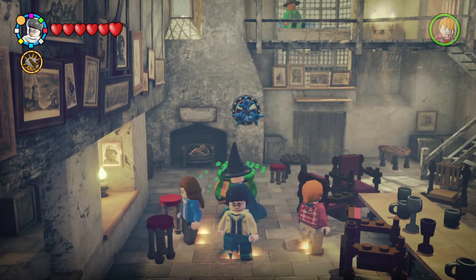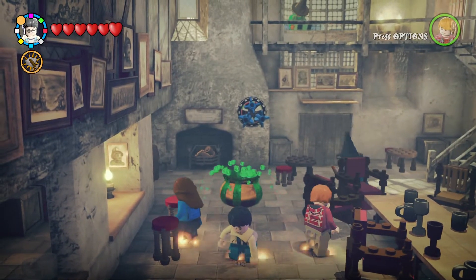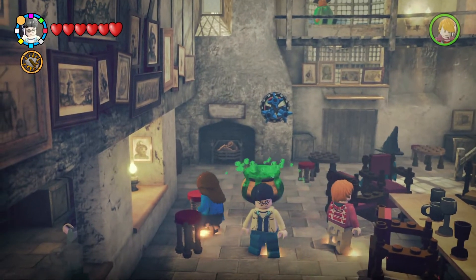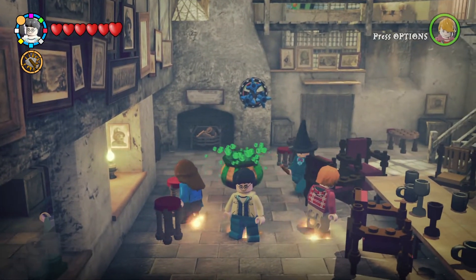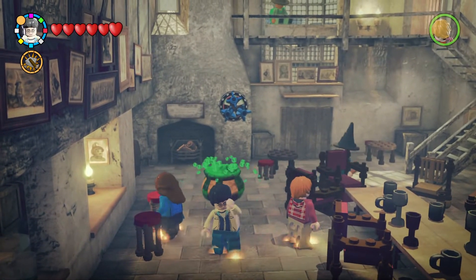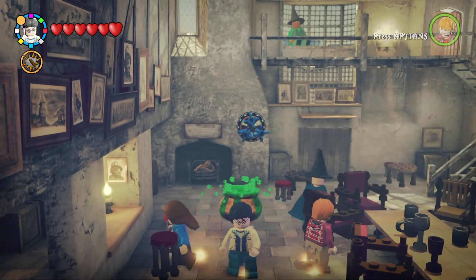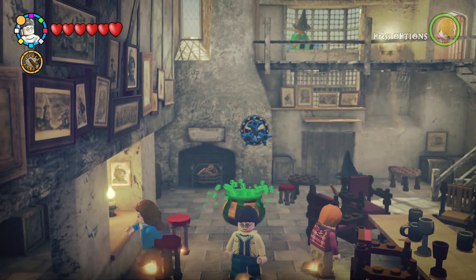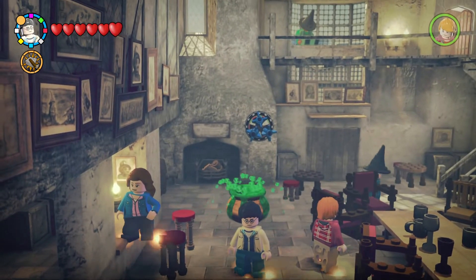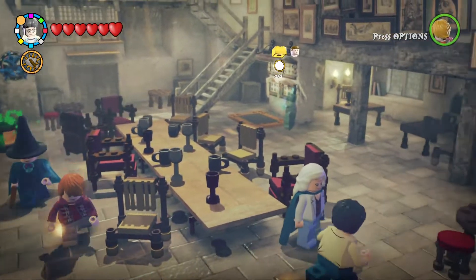Hey guys, welcome back to Deadman1010 and welcome back to LEGO Harry Potter Years 5 to 7. On the last episode I showed you how to get to the customiser, and now on today's episode I'll be doing my first showcase out of 50 showcases that I plan on doing for this game in terms of the characters. We are going to be starting off with none other than the boy who lived, Harry James Potter.